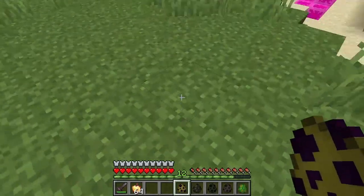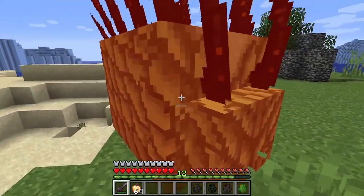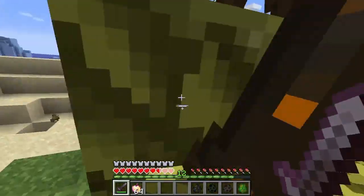Next, we have the Oy Waxy. It's a big spiny thing — a very large spiny thing that's very slow and hits you.